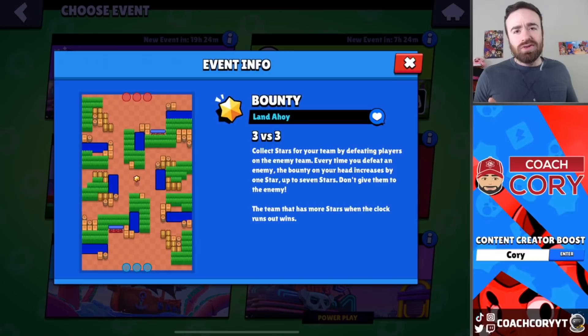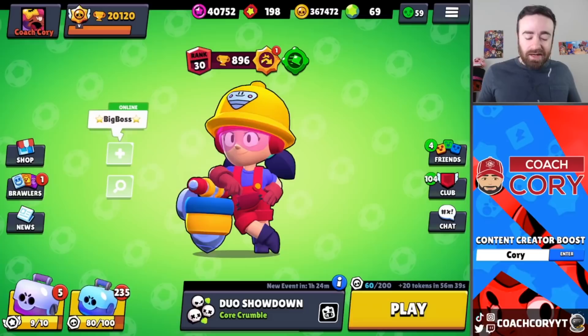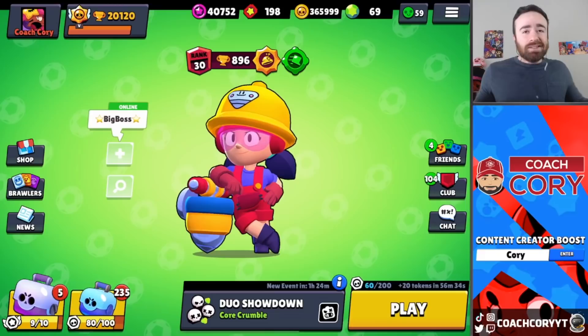The proof is in the pudding, so let's buy this new star power and test it out. Our Jackie's at high trophies right now — 900 trophies — so we're gonna see how good this new star power really is, and we're not just playing scrubs. Here we go in Duo Showdown with a random teammate.